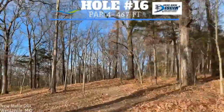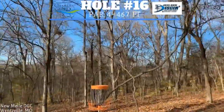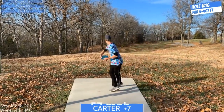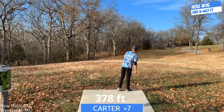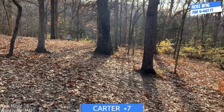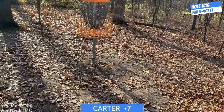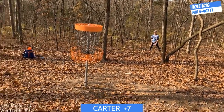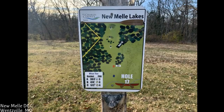Hole 16 is in the B position — par 4, 467 feet. There's a mando to the right — you want to get left of that and go straight, then it bends slightly right up the hill, so you don't want to end up too far left. On my FD I try to flip it up but didn't put enough power behind it. My forehand approach I thought was going to be really close, but I didn't read the slope. My putt I knew out of my hand wasn't going to make it — pretty disappointed.